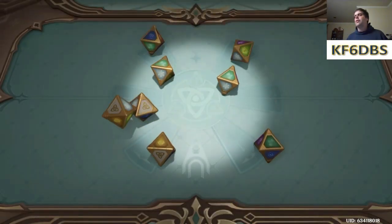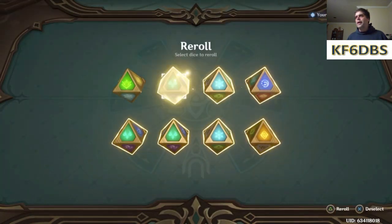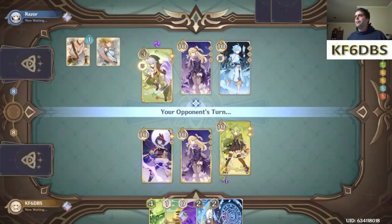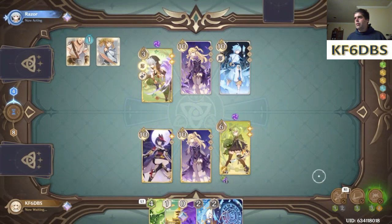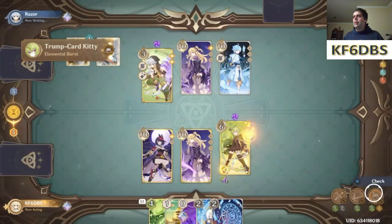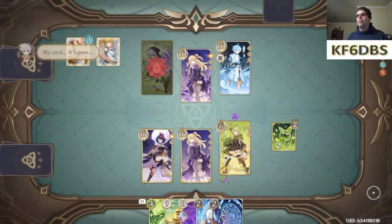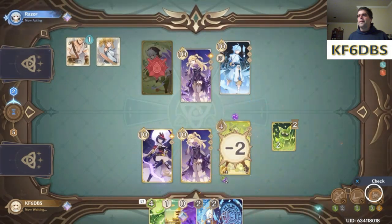I absolutely need three dendro dice to pull off the burst. Got one — okay, get more. That's three, that'll do it. That was pretty much a win against Razor right there. We got him out before it's gone. That's how the game works.